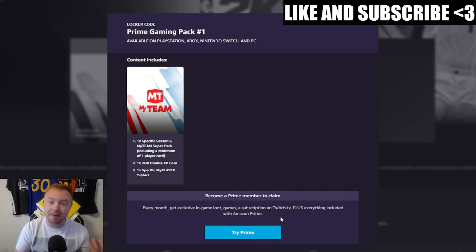Once you hit the Try Prime button, you basically have to link your Amazon account to your Twitch account — it's going to walk you through how to do this. I actually have a video on my channel from a couple of years ago when all this stuff worked. I can't start my free trial again; if I hit Try Prime it's just going to make me buy it right away because I've already had it in the past.